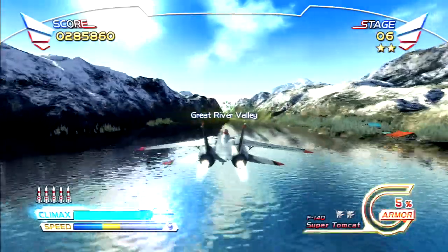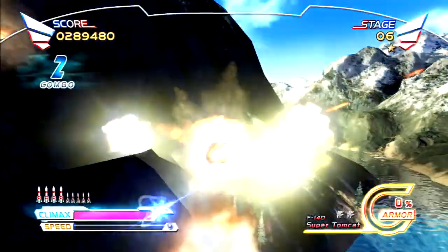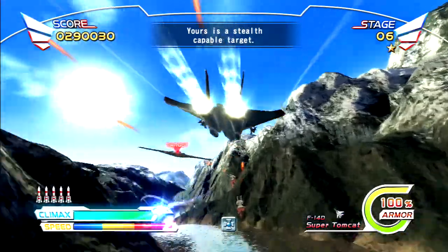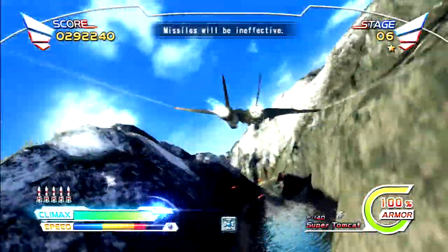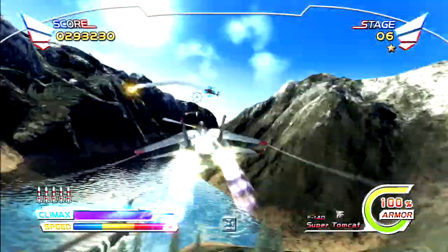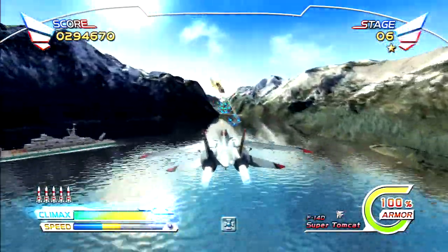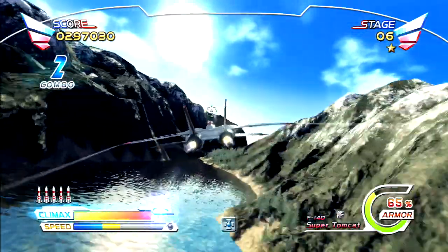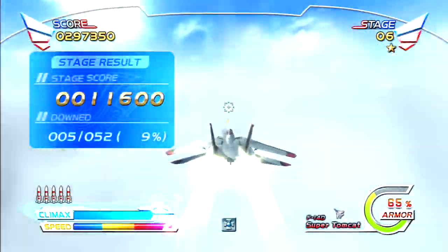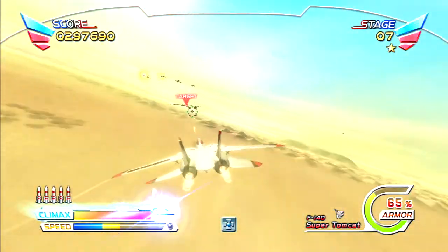Oh I think we're onto another secret mission. I think I might have already messed it up. There he is — you have to basically stay on this guy's tail and shoot him down. If you die on this one you lose him. I lost him... wait, no — I've still got him in my sights. I might go and take him out.